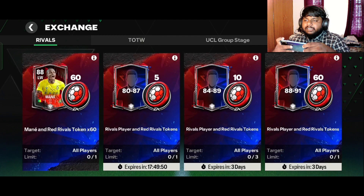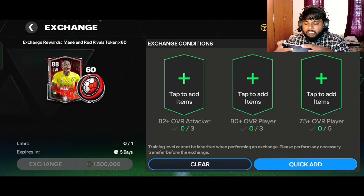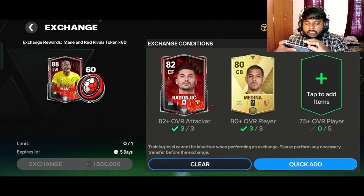Now let us go to our exchanges and get our Sadio Mané. As you guys can see here in the rivals exchange, Sadio Mané is there for 1.5 mil. You need to have 382 plus attackers, 380 plus players, and 575 plus players — which at this day and age is nothing. So we will do this.